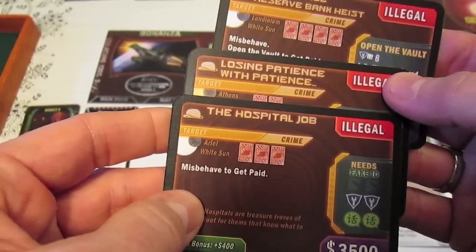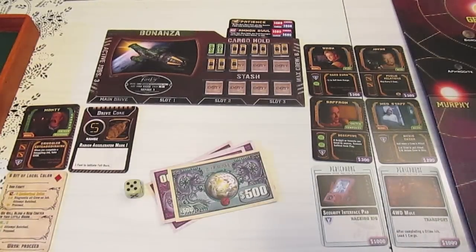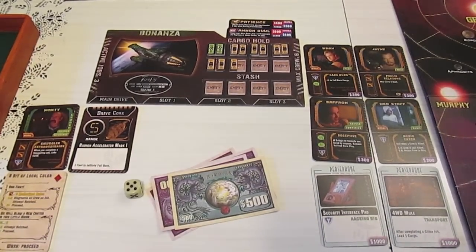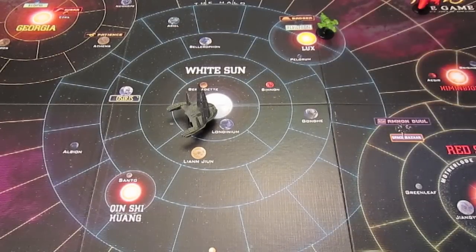One job has opened the vault - that is a lot of cash. I want to go to the Space Bazaar because it has some fake IDs. Back on the Verse map, we're sitting in Persephone. We worked a job, so we can do a buy action in Persephone if we want, but I'm going to skip and get over to the Space Bazaar - there's fake IDs and even explosives there. We need to collect good items for our crew to do awesome jobs and misbehave.